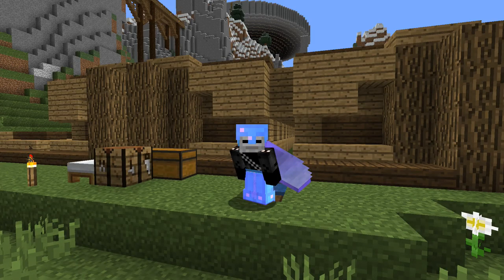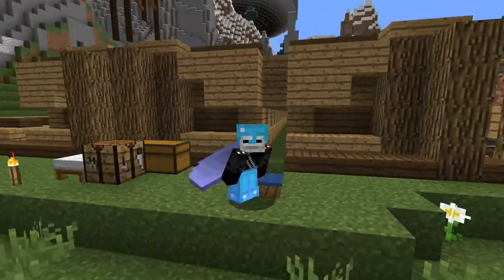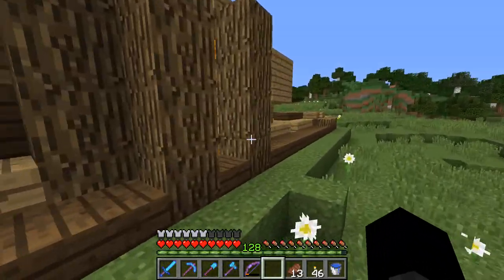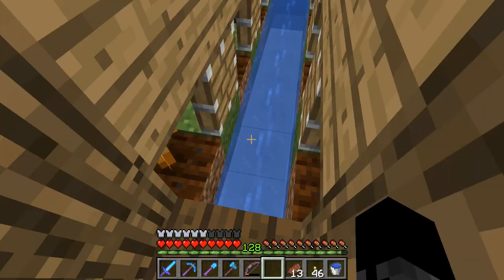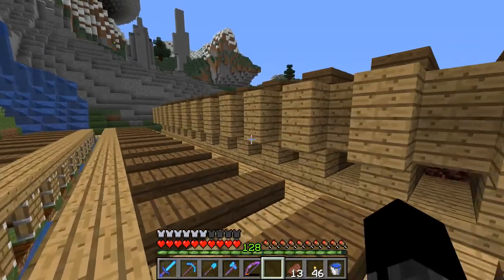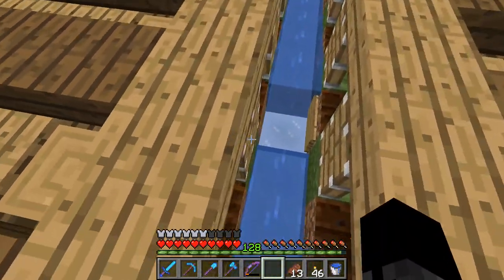Hello everybody and welcome back to another episode of my Minecraft. In this episode I am going to be rebuilding this pumpkin farm. Do you know why? It's broken. If you have a look here, all of these pistons are permanently extended, and that is because this pumpkin farm was pre-1.13 and it uses daylight sensors to detect when light is not present.